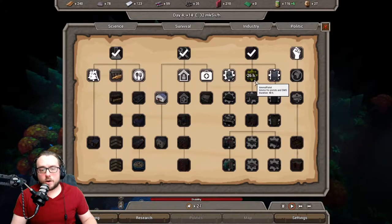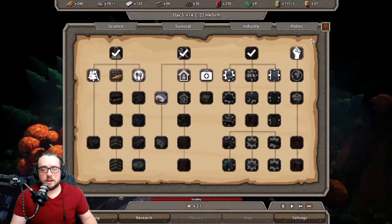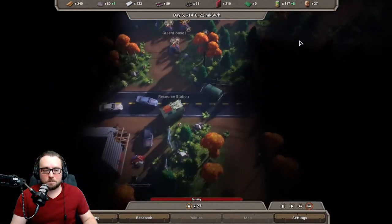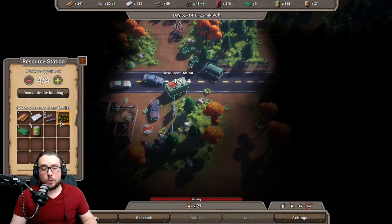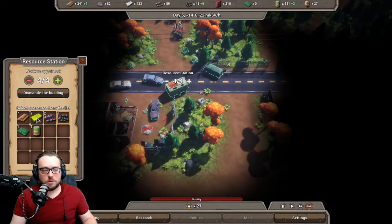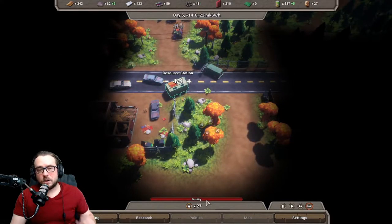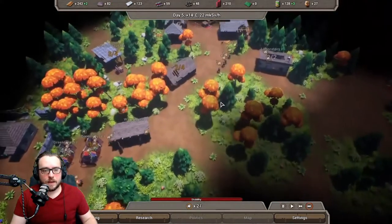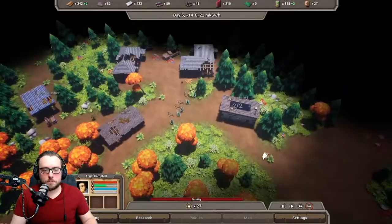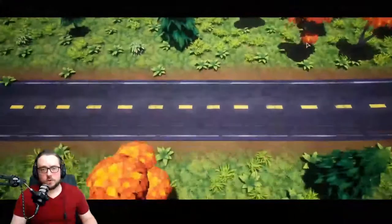Right now we are still on the ammo research — about 26 hours left. As I finish talking, we're going to boost this to three times speed so it will wrap that up. We have one resource station down here gathering coal. Once the coal is complete, we'll move on to metal or food. Right now we only have 27 people active because we sent two off to look for resources. We have 27 people and 130 food, so it should be plenty.